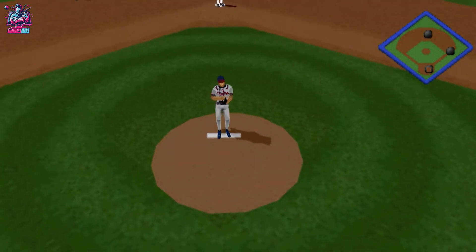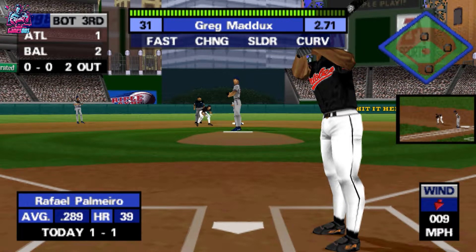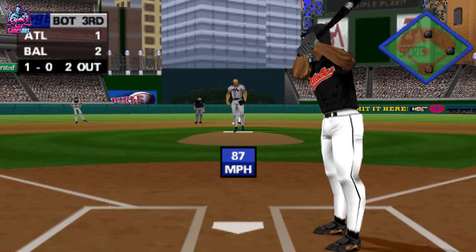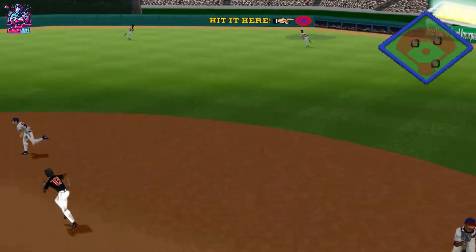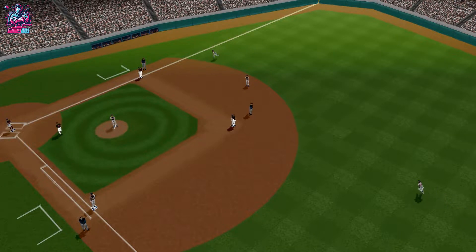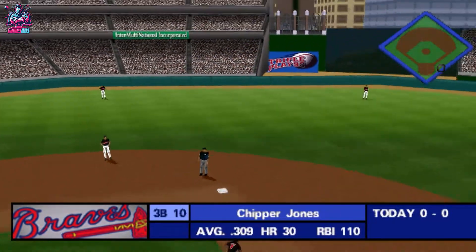Quick throw. Orioles, let's go. Fastball up and in — chin music. 1 and 0. He hit a homer in the first. Hit to right field — easy play. That takes care of the side with two left on board. At the top of the fourth, the Orioles lead.